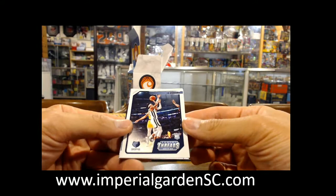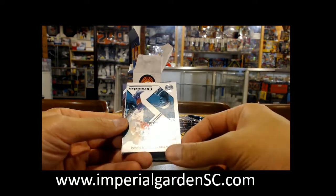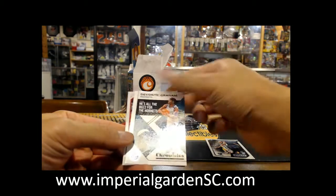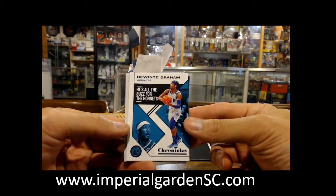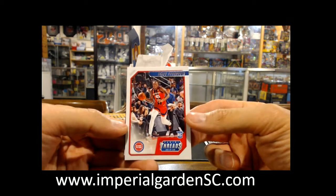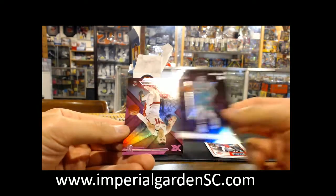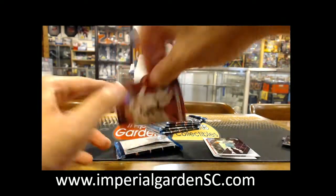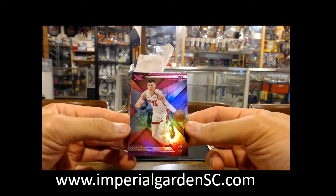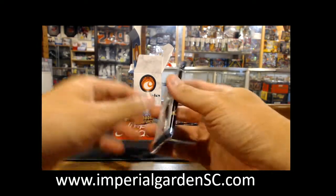Got a Threads of Jamarant — pretty good one right now. Got a Chronicles Base of Devontae Graham. Got Siku Dumbuya. Brandon Clark, Recon Rookie. And a Pink of Tyler Hero XR — nice one there. He's playing very well right now.